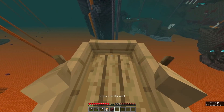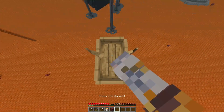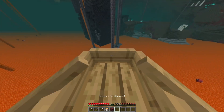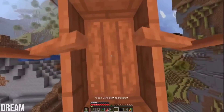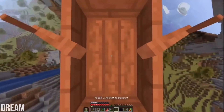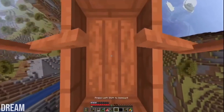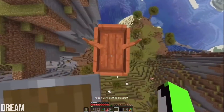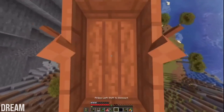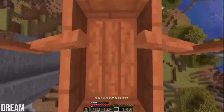Boats aren't just good for falling straight down either. You can use them to cover a pretty good distance in the air as well. If you've ever watched one of Dream's manhunts, you'll see him abuse boat fall mechanics everywhere. If you want to cover more horizontal distance, you can repeatedly exit and enter the boat while it's falling. Each time you get out, the fall velocity resets, giving you much more airtime to cover more distance.